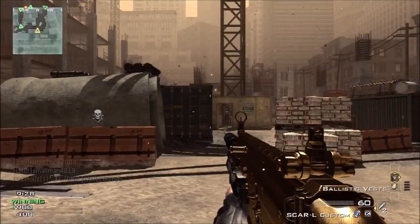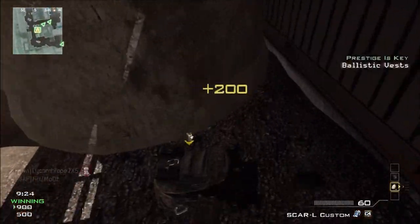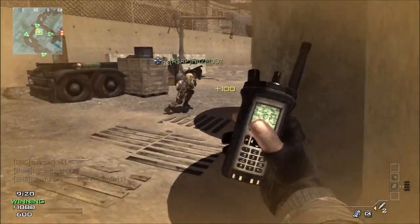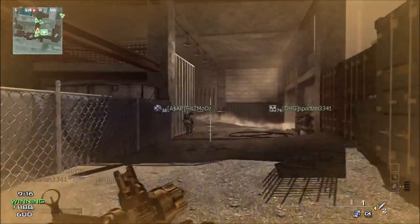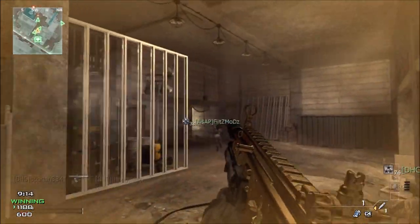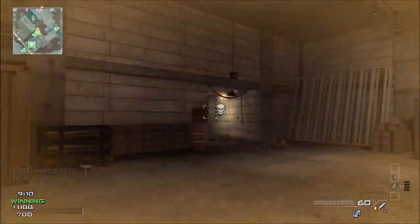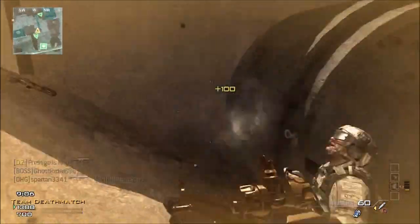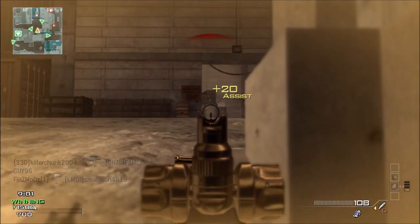But before we do that, I'm going to give you some tips and tricks on the Scar L. The Scar L is a very versatile weapon — you can use it on pretty much any game type. I found it to work best in Search and Destroy and Domination. On this gun I'm actually using the silencer and noob tube attachment. The noob tubes help suppress enemies and get kills. You'll see me get a couple triple kills this game, not with the noob tube but with the C4.